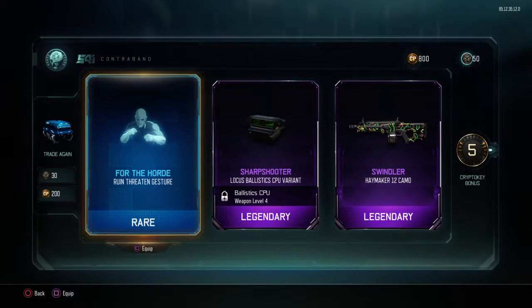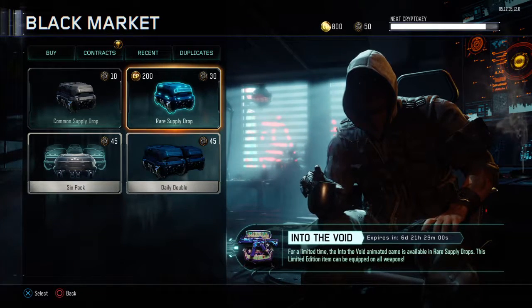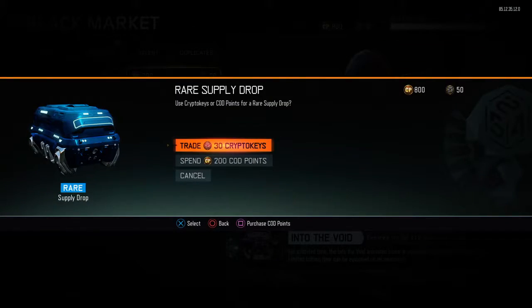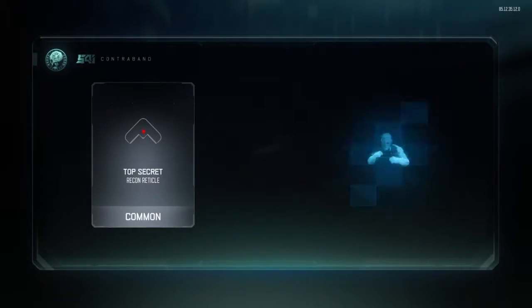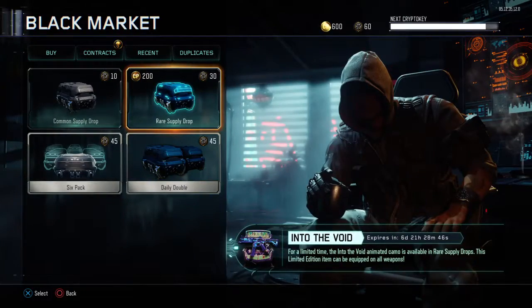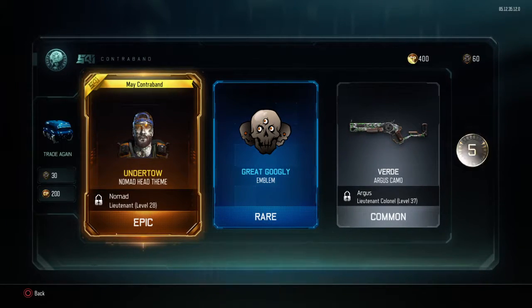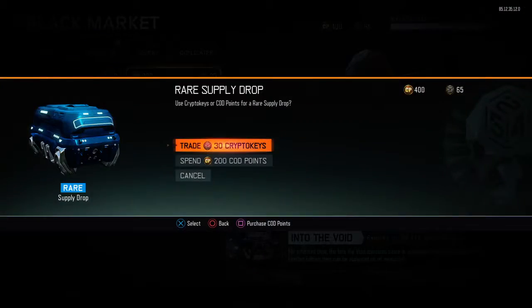I got the locust ballistic CPU, viran swindler, haymaker 12 camo. Daniel, you've still got 30 quid left, right? You bought the 15 quid one didn't you? I got one top secret record, rickto violet, shiva camo. I don't know why I can't get anything good. I've got 400 points left, and I've got undertow on my body head theme.